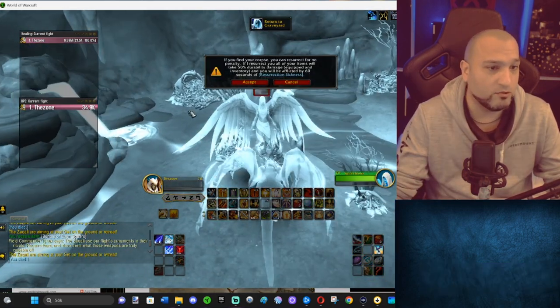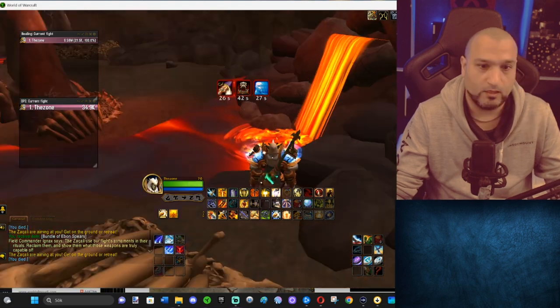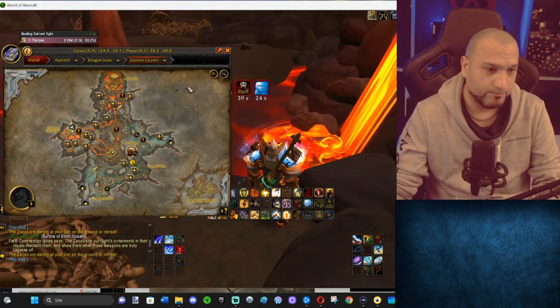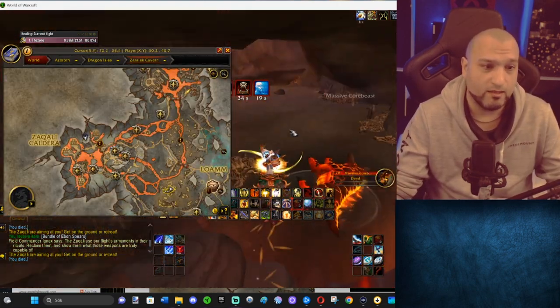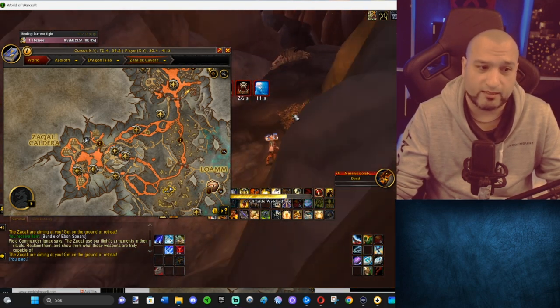So here's the cave — you just rest. The second orb is at the bottom of this little lava fall. If you don't want to die, the cave entrance is right there on the map. When you click on the second orb, you get two stacks, and then you head for the third.